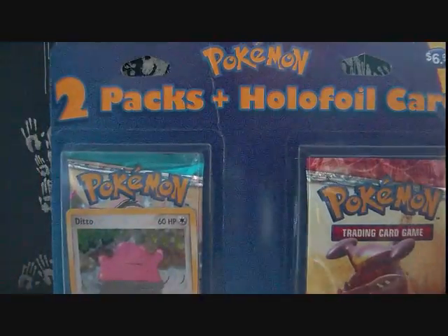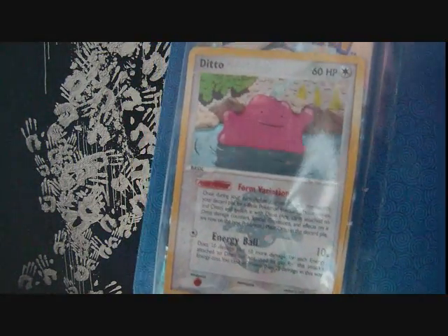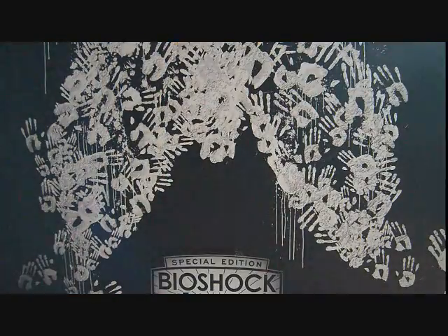Anyway, we got this to open — another two-pack holofoil with a very odd promo. Ditto rare from — I'm not really sure. I don't think it's Fire Red Leaf Green, but it might be. I don't know. And it's got a Majestic Dawn in the background.